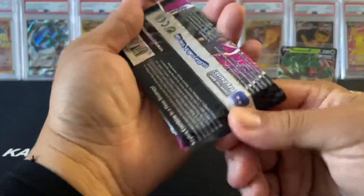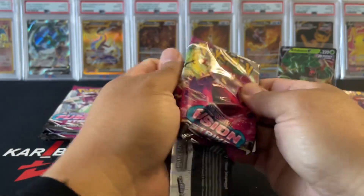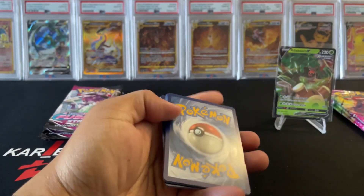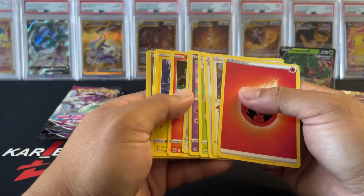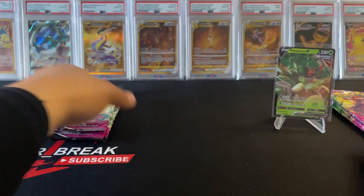Alright, white coal card — one, two, three, four. Nothing, just the reverse — trash.